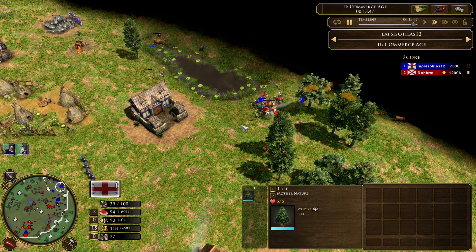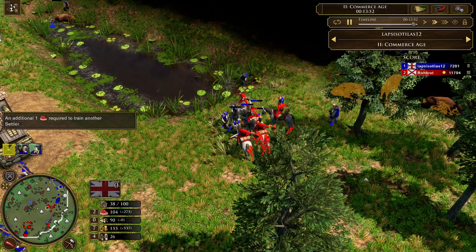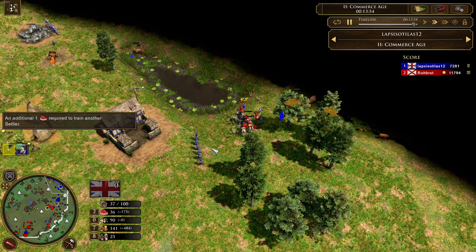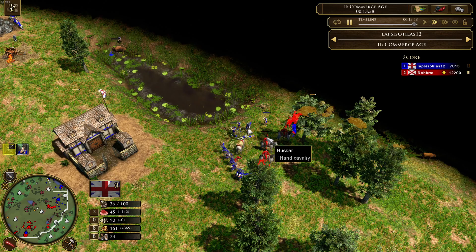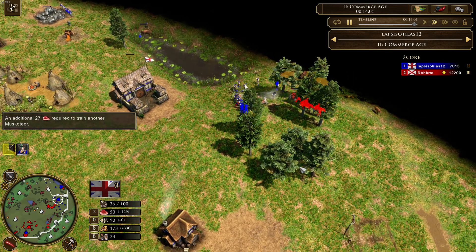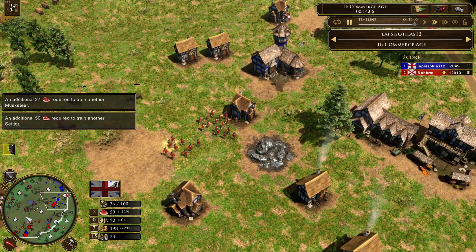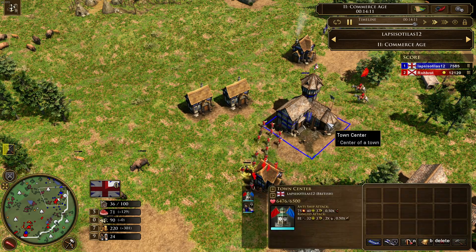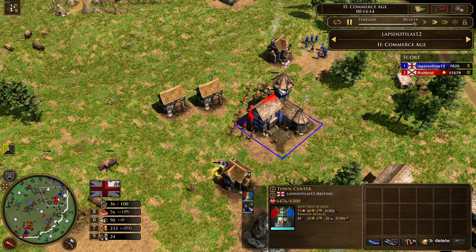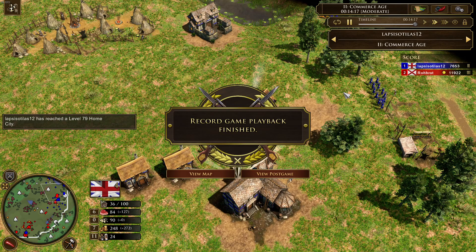Robrod walks straight towards the villagers. The first villager goes down, the second one is down. The musketeers arrive but it's almost a clean sweep for those villagers. Robrod is trying to save his last remaining Hussars. He then calls his Rodeleros and musketeers to come in — and Lapsisotillas resigned. That's the end of the game.